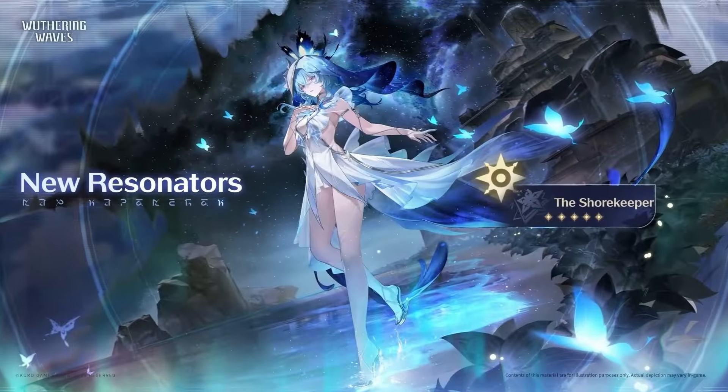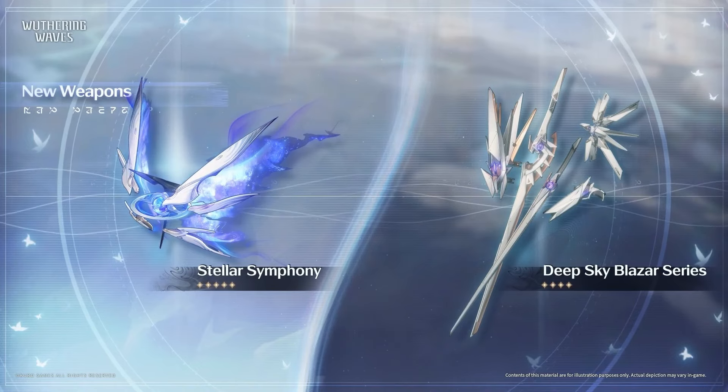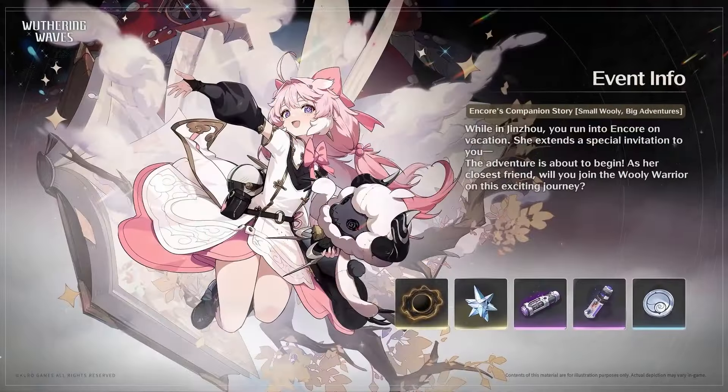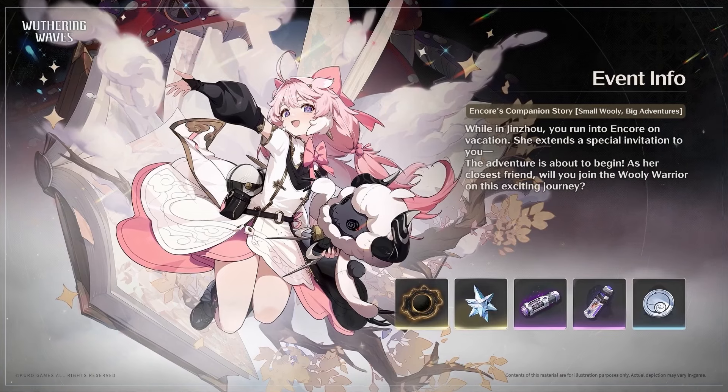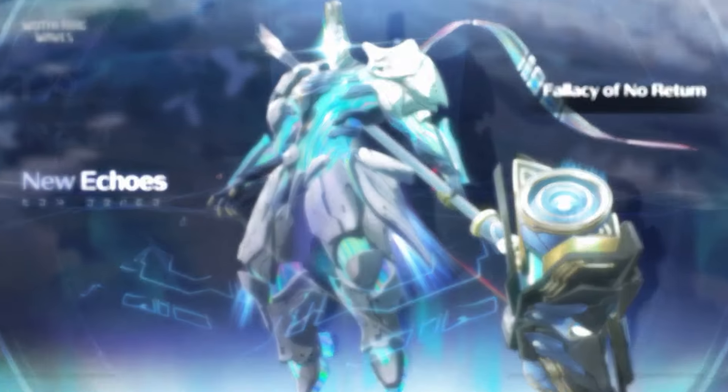There is a new 5-star weapon, Stylet Symphony, which is the signature weapon of Shorekeeper and is a rectifier. There is also a new 4-star weapon. Version 1.3 will be available in Chapter 1.8 of the main story, and with that, an anchor story quest will also be available in 1.3.